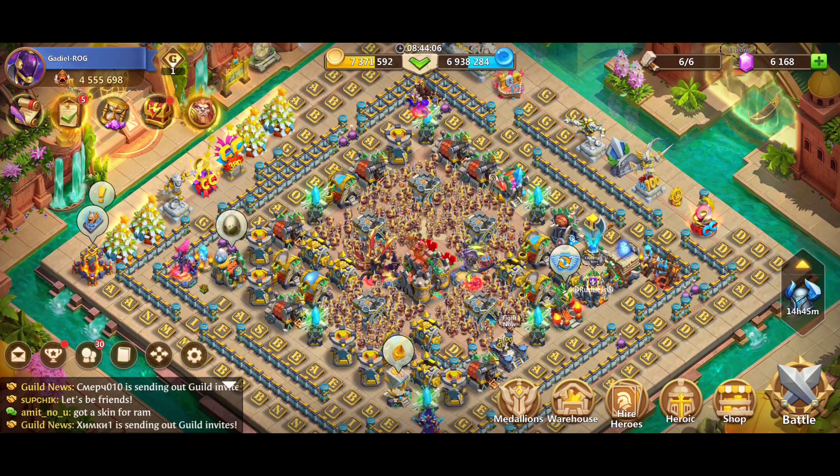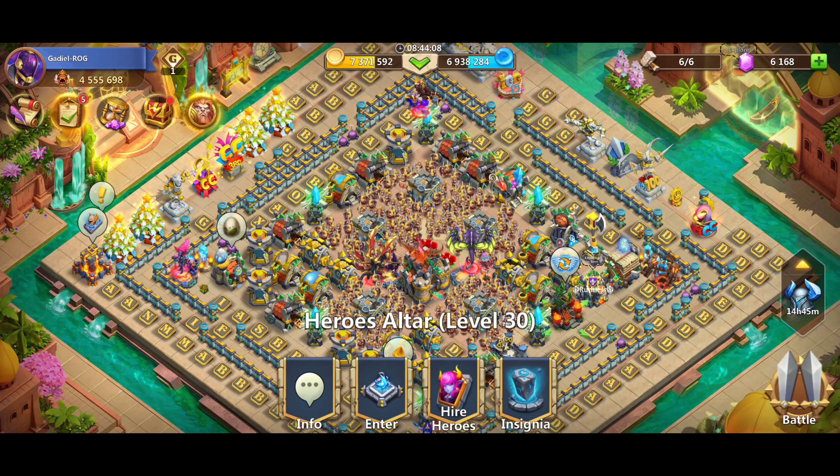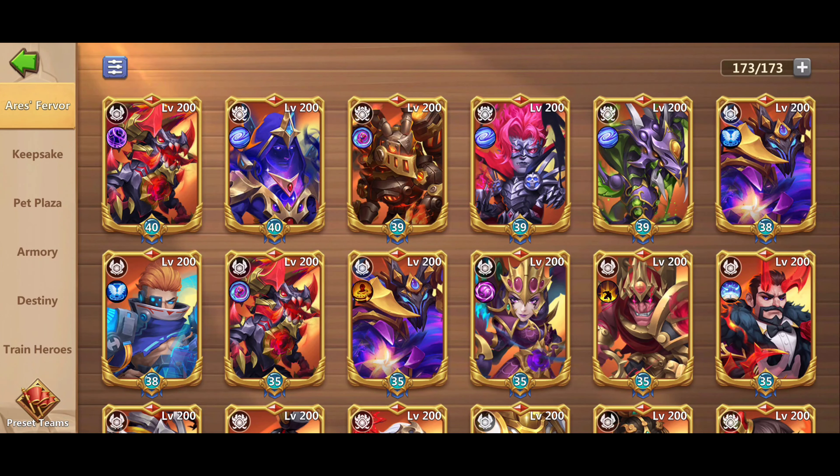Under the Hero's Altar we have multiple tabs with different functions: firstly the Fervor, or simply the Hero Altar, then Keepsake, Pet Plaza, Armory, Destiny, and lastly Train Heroes.